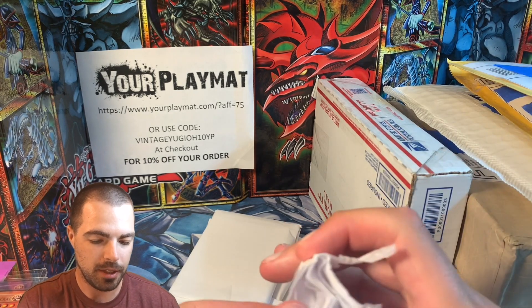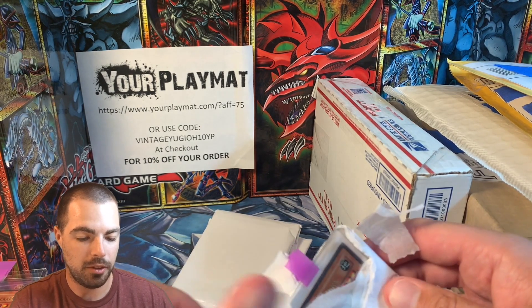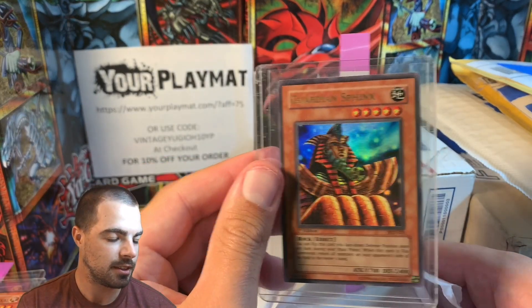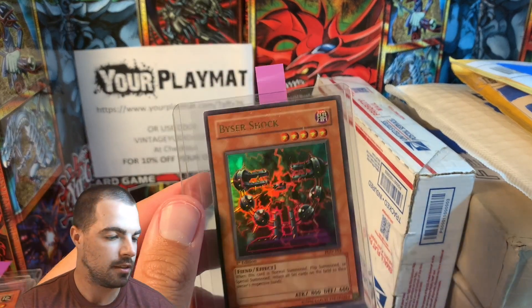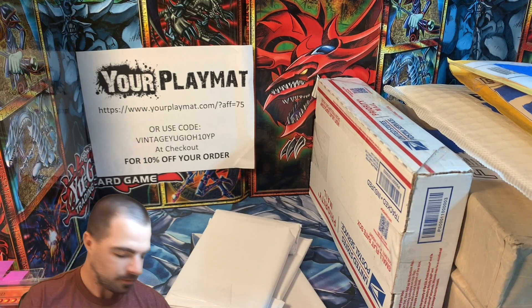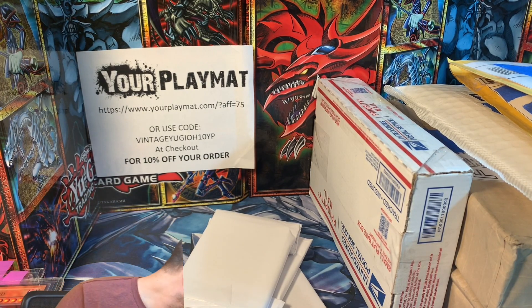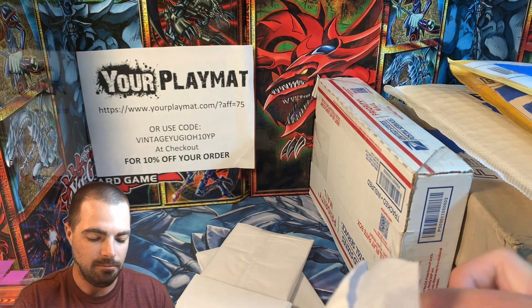Pretty much have had every holo from 2003 and beyond. More Pharaonic Guardian — Guardian Sphinx. Let's see if we can get these exposed here. Visor Shock — creepy looking card for sure. Pharaonic Guardian's got some crazy artwork. And Great Dezard — kind of Egyptian-themed, which I love. So an underrated set. It wasn't very playable, I don't think, but artwork-wise really nice.